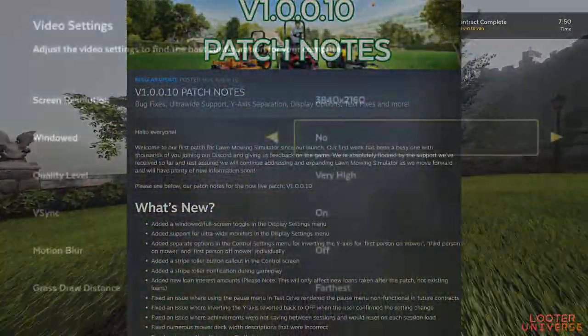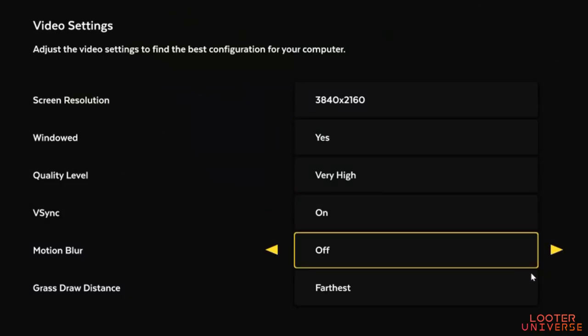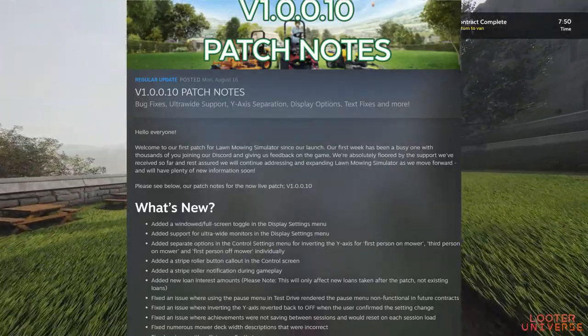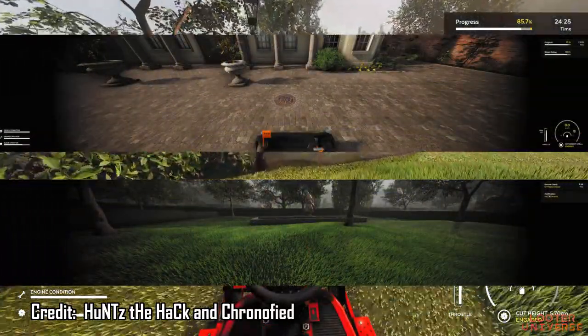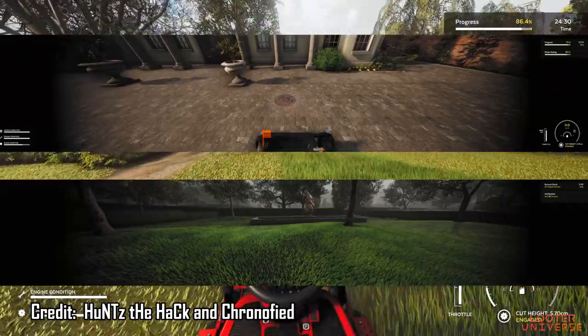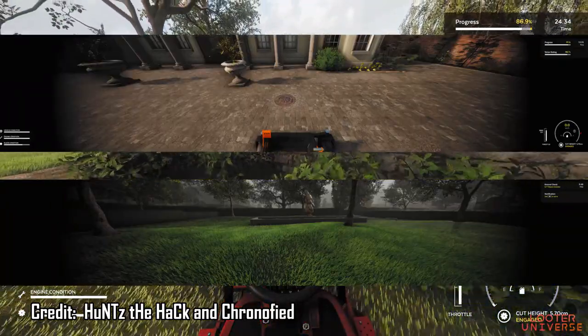First things first: windowed and full-screen toggle has now been added, which is a great addition. Ultra widescreen support has also been added — UWS is now available for users, though there are some limitations. I've been seeing some people with black shaded banding on the sides of their screen and taskbars still appearing, so there are a few niggly things that need adjusting, but it is good to see UWS support finally in the game for PC players.